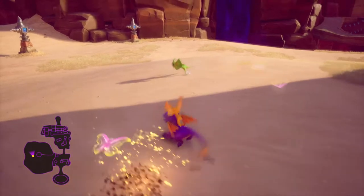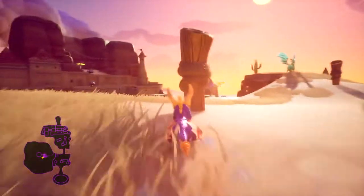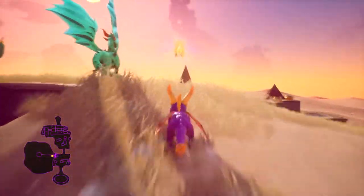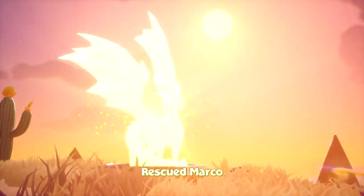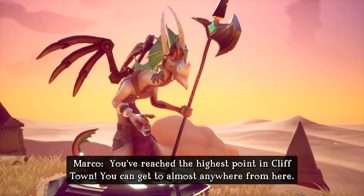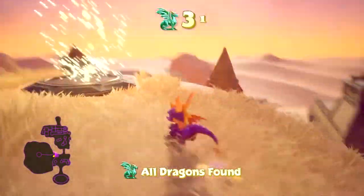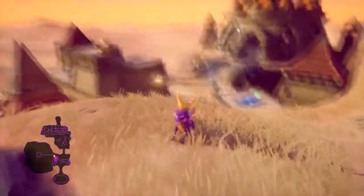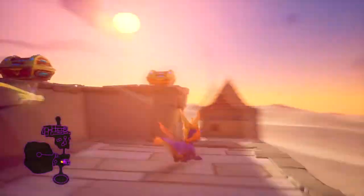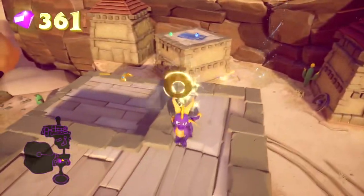Pretty sure those enemies don't usually respawn like that — interesting. Marco — hey, we know a balloon guy called Marco! You've reached the highest point in Cliff Town — you can get to almost anywhere from here. We can use that whirlwind over there to get back to the highest point at any point.